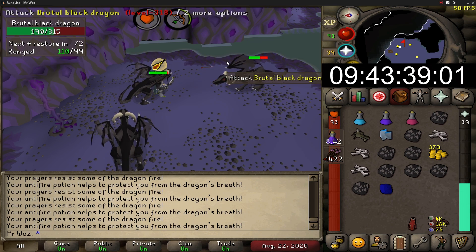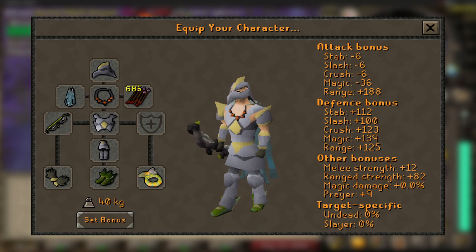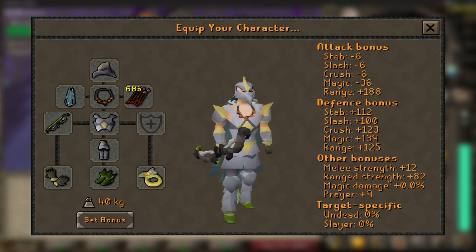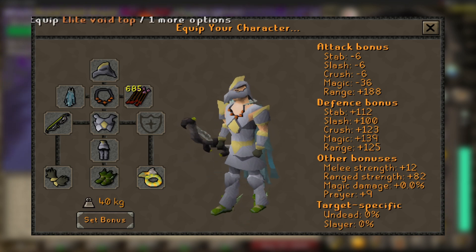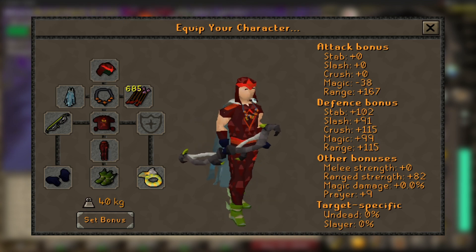I would recommend having at least 75 range so you can use a Blowpipe, and at least 74 Prayer to use Rigour. I would only use Rigour if you are a low range level. For the gear setup, I'm wearing my best range gear: Armadyl, Barrows Gloves, Assembler Matz Cape, Pegasian boots, Archer's Ring Imbued, and Twisted Bow with Amethyst Arrows. I use these arrows because they are considerably cheaper than Dragon Arrows and you can still hit very high. If you don't have Armadyl, you can use Void Range, and if you don't have Void or Armadyl, you can use Blessed Dragonhide, which is not too bad as well.